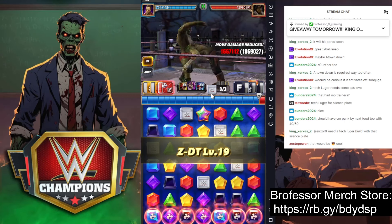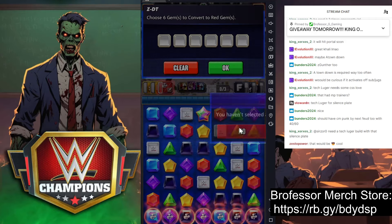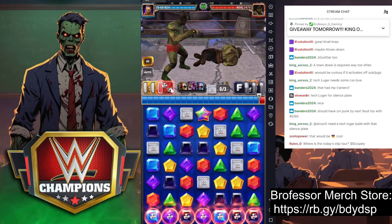These right now are doing 2.08 million. Choose six gems to make into red. What I suggest here is making a four-match at the bottom, a row break, and breaking it all. But we want to see how much this is going to hit for — thanks to that LA Knight plate, each one of these is doing 2.28 million.